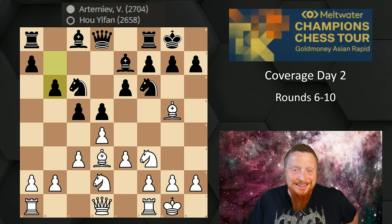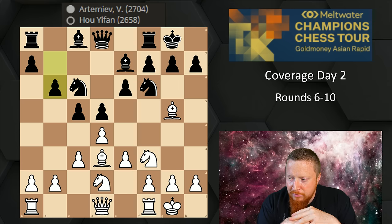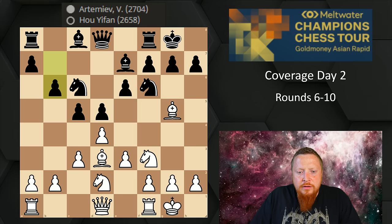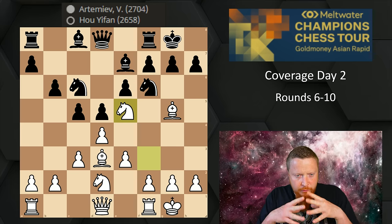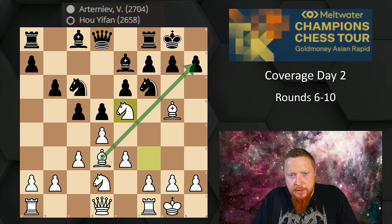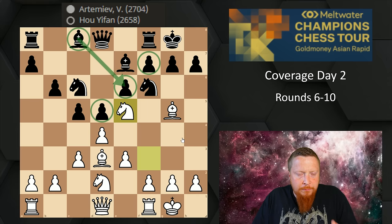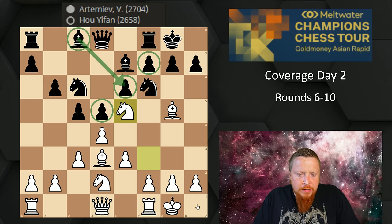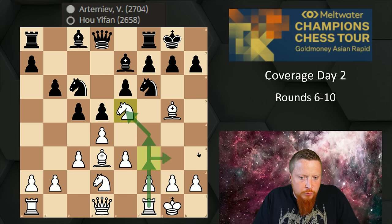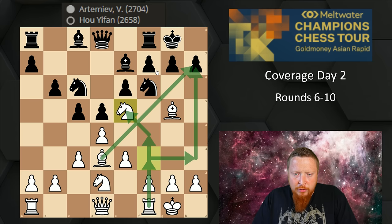Both sides castle and Ho Yifang develops her last piece. A very thematic idea follows — as in the London system, one of the main moves white plays is a knight jump. The point being the bishop is a very nice attacking piece here, while black's bishop is a very bad piece trapped by its own pawns. White is slightly better because of his piece activity. The knight starts an aggressive approach with the f-pawn coming up, and then you can even bring the rook around to probe against h7.